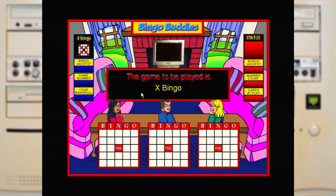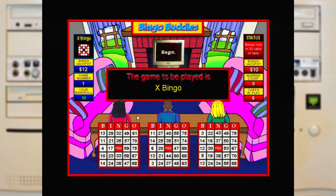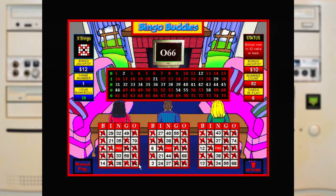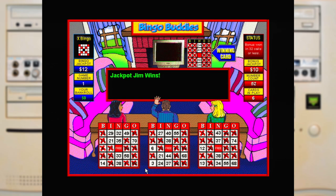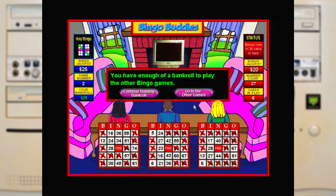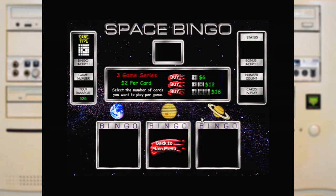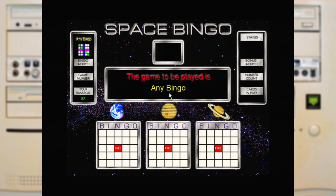You can select between one and three boards, and then you'll find out what the winning conditions are. The announcer calls out the numbers, and depending on the speed that you've selected, you might need to be on the board to better stamp all your cards. And once you get a bit of cash, you can finally head off to space — and it's the exact same game we've already been playing, just with a different background.